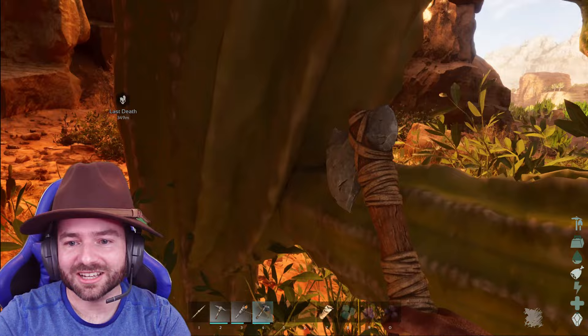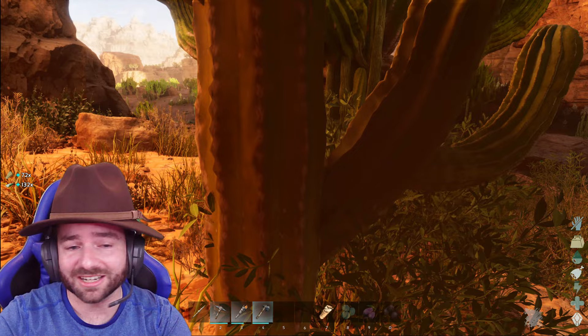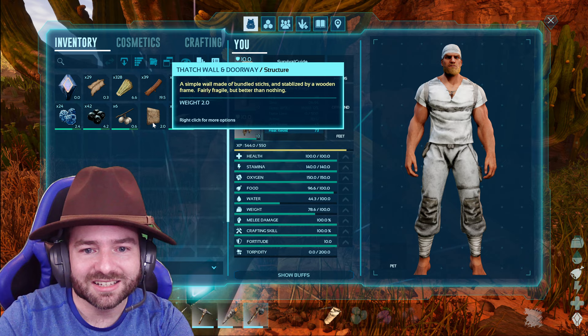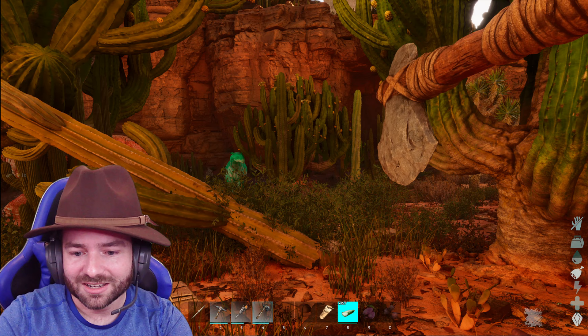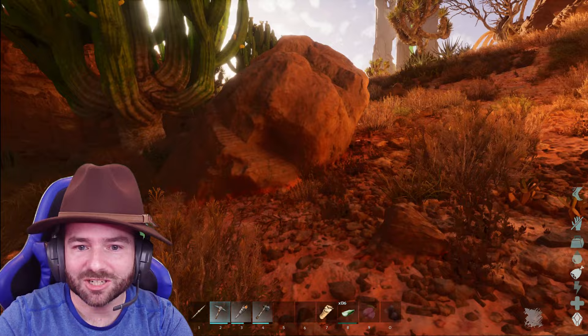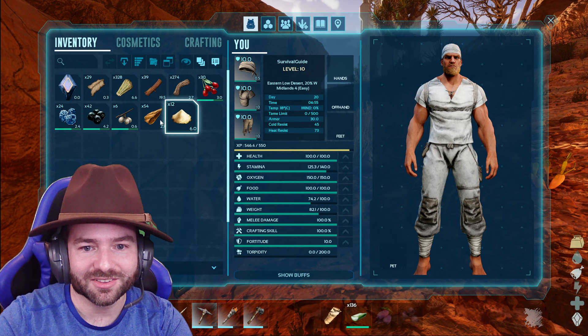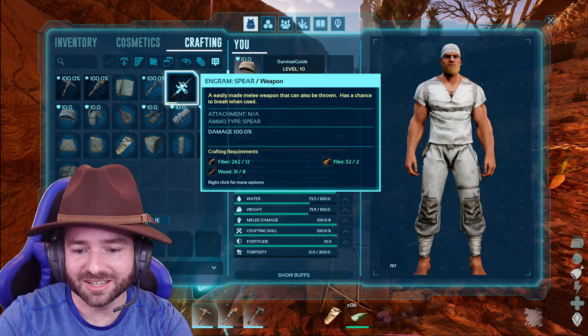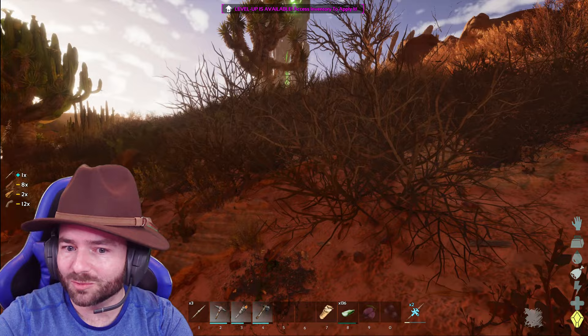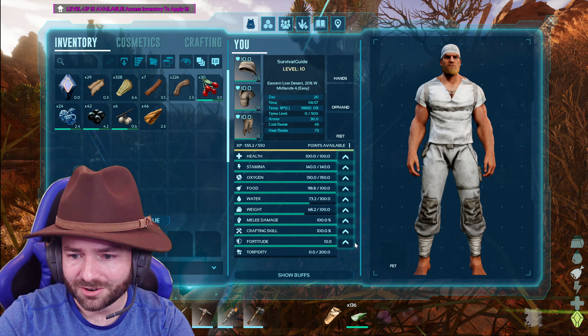Going to try the hatchet — okay, the hatchet does seem to get more cactus sap, which is kind of surprising. Let me just dump some stuff — I keep making things and then dumping them, and that's just how we're going to roll for a bit. Let me get a couple more spears because I'm already seeing stuff trying to kill me. I need some flint, then back to our epic journey. Normally I build a nice little starter base, but right now we're just trying to get to town as fast as we can — because I hear there's a horse waiting for us there, and that will be a game changer.